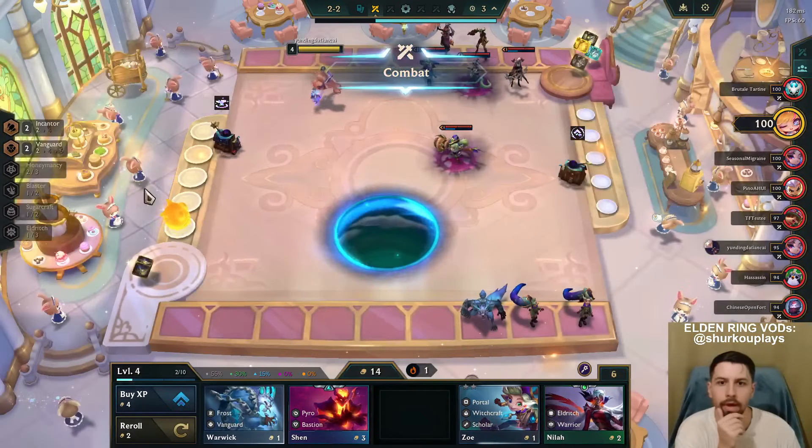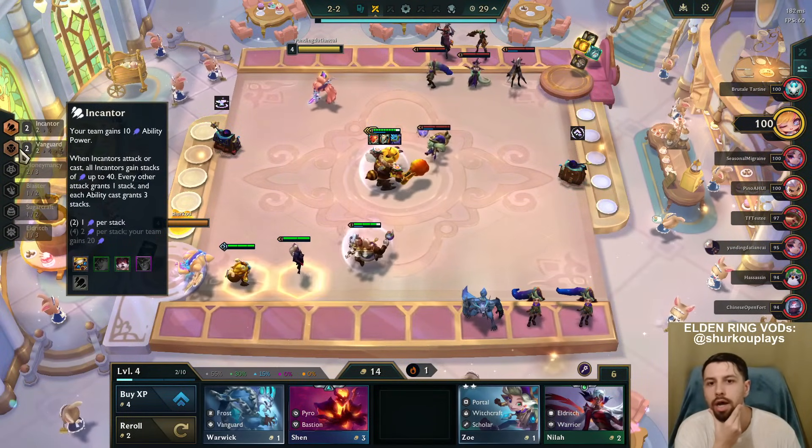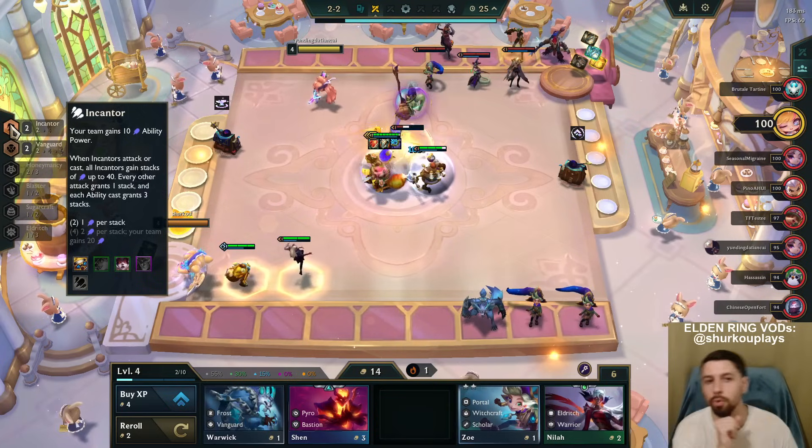We instantly hit the two-star Ziggs, which is going to be our carry for now. Ziggs with Enchanter - the Enchanters gain bonus AP up to 40 bonus AP.